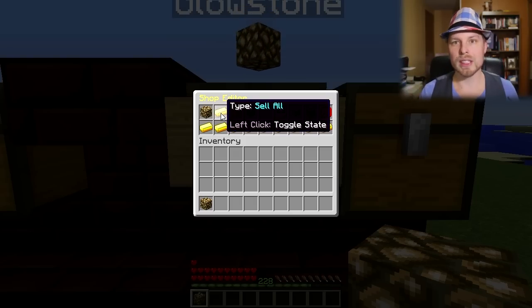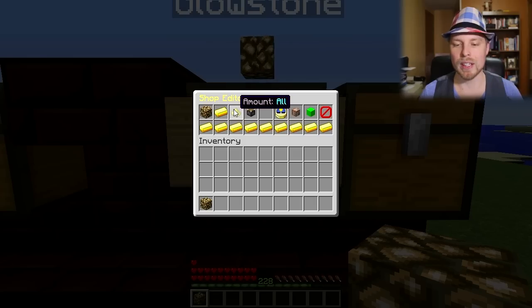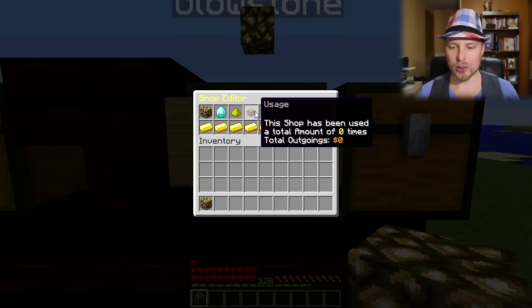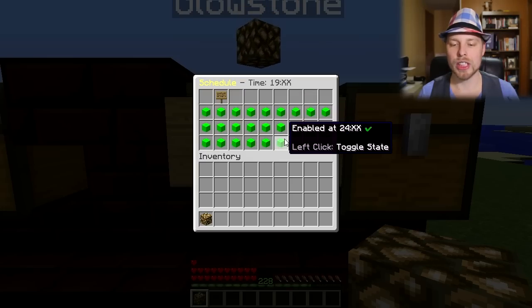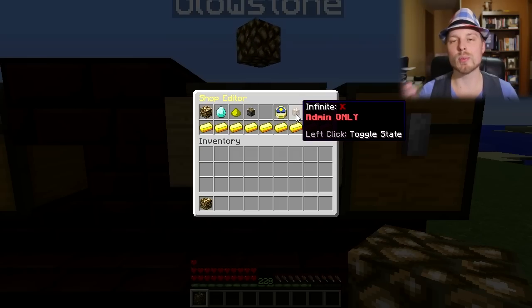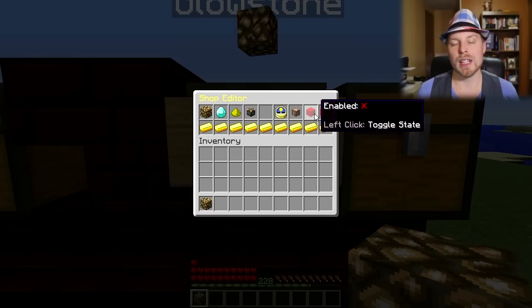You can change this to 'sell all' so it will sell everything in that player's inventory to this chest. Here's the inventory — this is where you can place your backpacks from Prison Utils to expand the capacity. You can set it to 'buy', change the amount, and it even keeps track of usage and the amount of money going out. You can change your schedule in here to disable it at certain times. Then you go back to the editor. If you have the shop.infinite permission you can change this to be an admin shop.